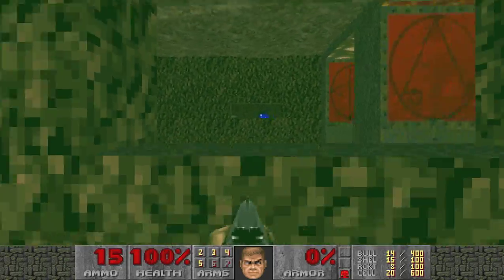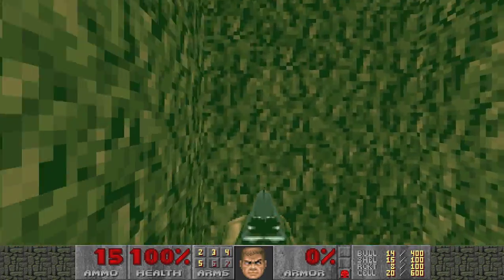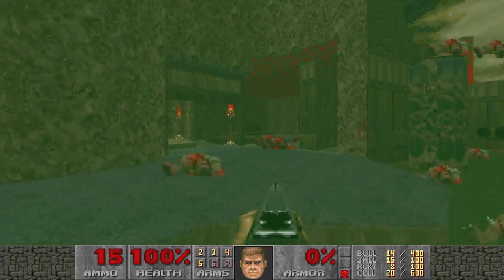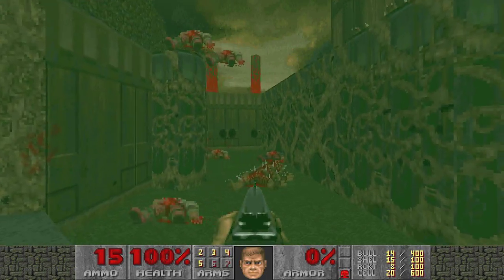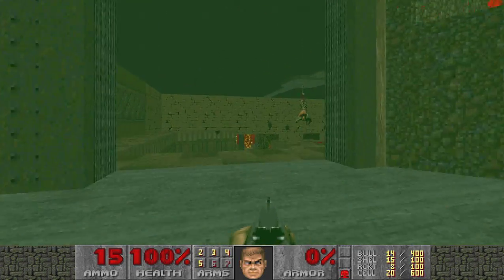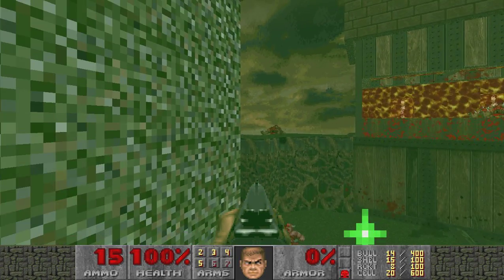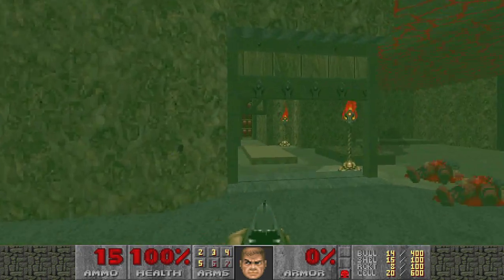It's nice to have this window here — that Revenant was able to shoot me through here when I was first in here, I think. Alright, so I've got a red key now, but it seems like there's a little bit more exploration. There's no other teleporter here. Oh, that just takes you right back. Alright, so we're done in there.